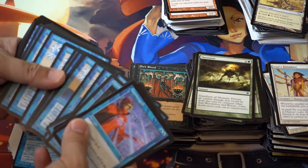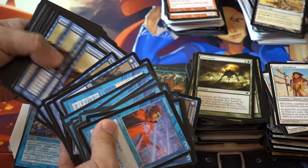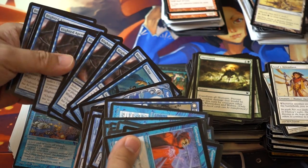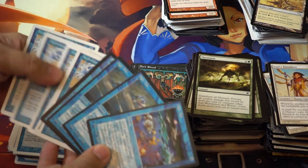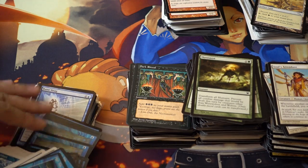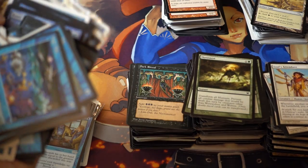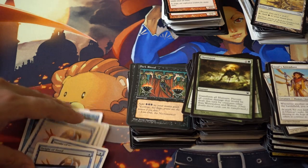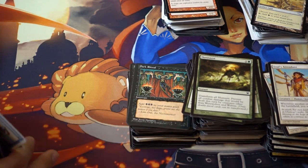Counterspell, Hydroblast, Delver of Secrets — look at all these Delvers, like wow, there's a ton of that. Distortion Strike, Nacatl, Blighted Agent, High Tide. Oh, here are the High Tides — the dude has stacks of High Tides, stacks! Oh, there's another Nacatl. Pestermite, Hydroblast, Flashfreeze, Sleight of Hand — which turns out to be worth some money — different editions of it. So that is blue.